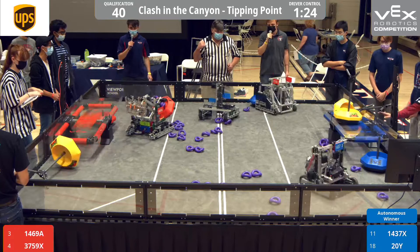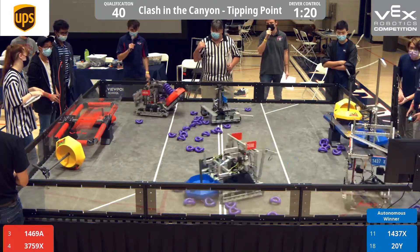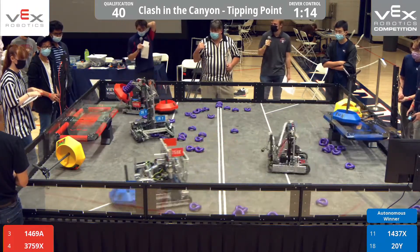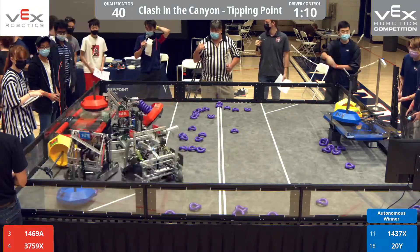20 Y and 37-59 X currently engaged in conflict, trying to grab the blue goal. 14-69 A with two Mobile Goals and their Donut stack, putting one of them on the platform.